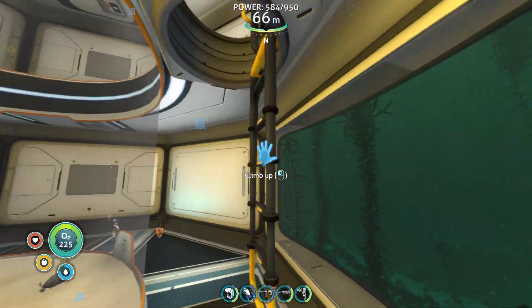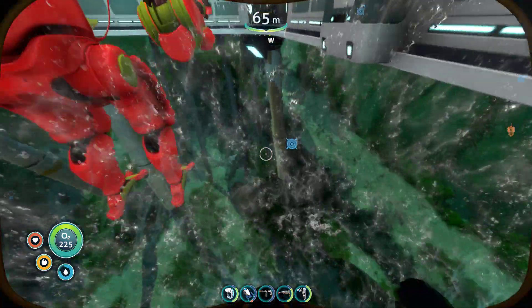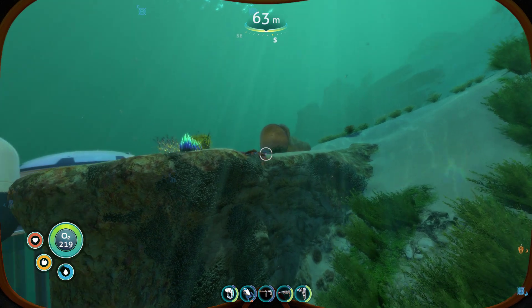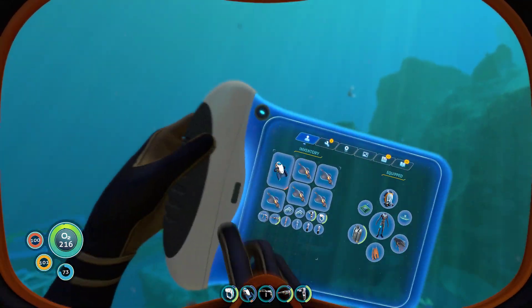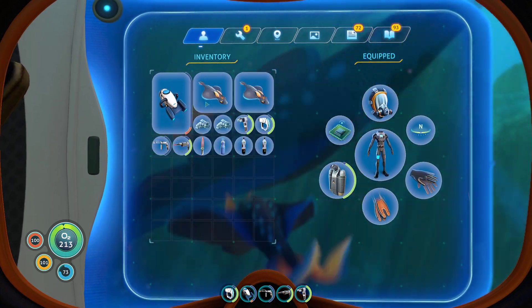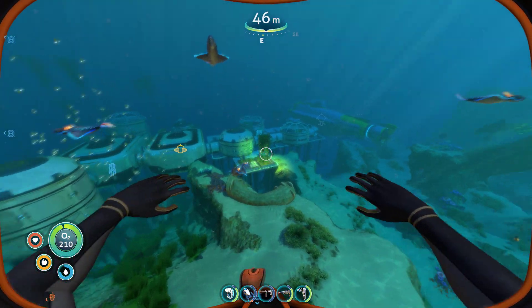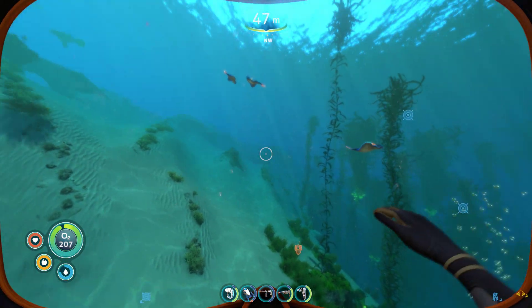I'll show you from the outside in a minute as well. So we dive in here and I think we can let the rabbit rays out over here. Just dropped them all. So they should now either stay around the base - I've dropped all five of them off. There's five of them.